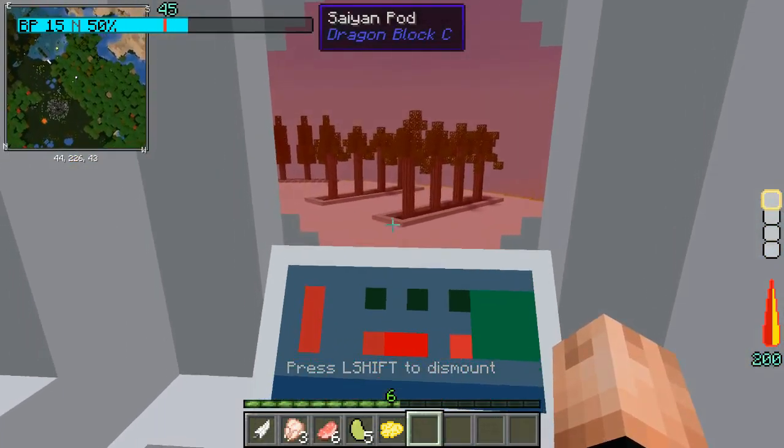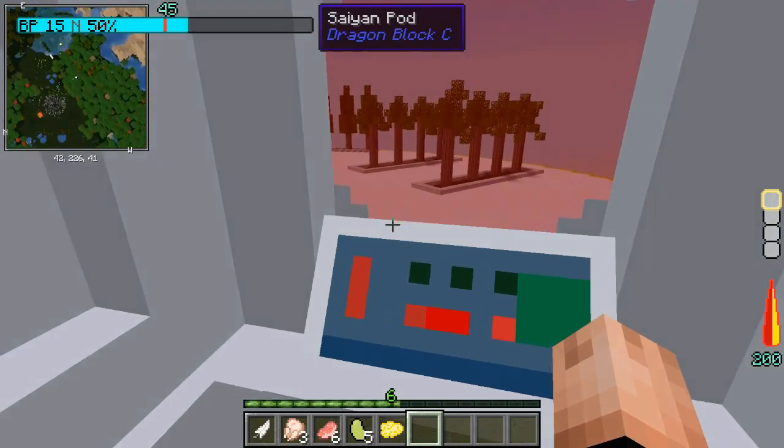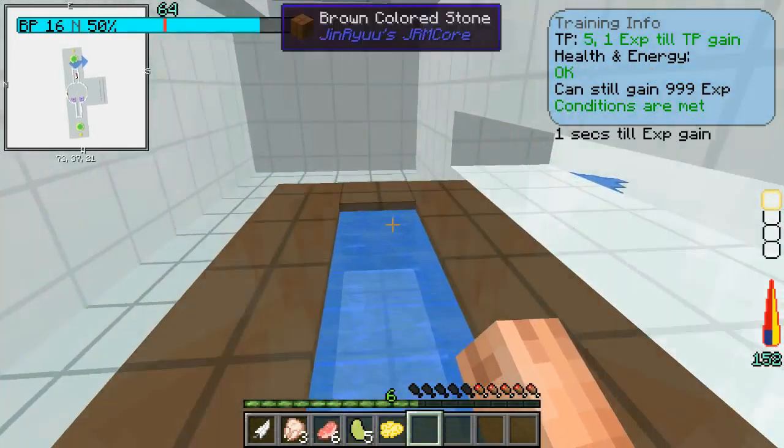I'm just gonna try — how do I land this thing? Why isn't it going down? It should be descending. It's not letting me descend.